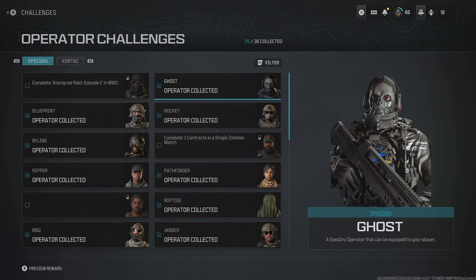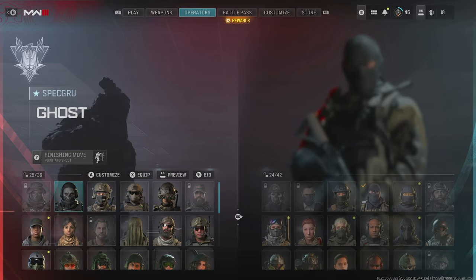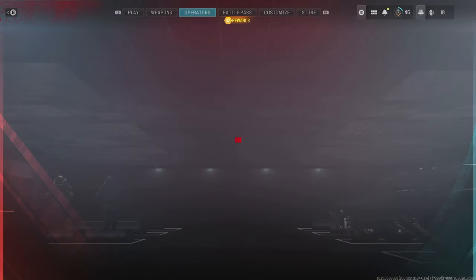Then for Ghost, he's available in a few different ways. If you ordered the Vault Edition of Modern Warfare 3, you'll have it there. Or if you just pre-ordered Modern Warfare 3, you'll have the Zombie version. Or in fact, any other version of Ghost you've got as the skin, you'll have the Operator unlocked.